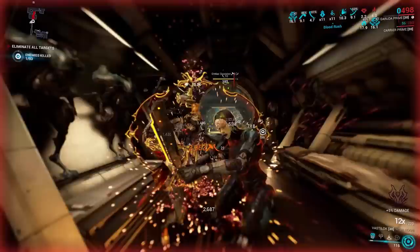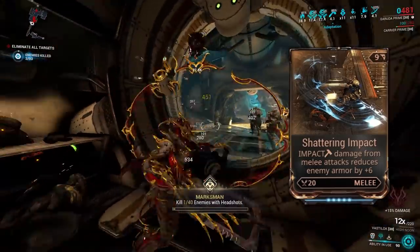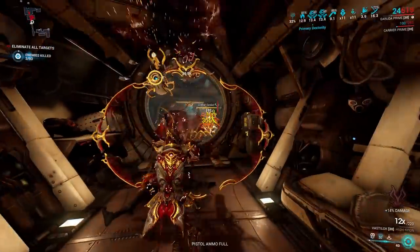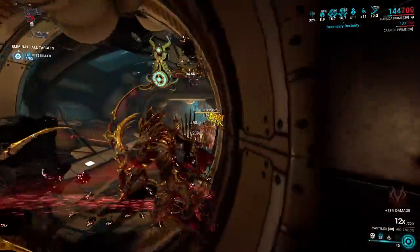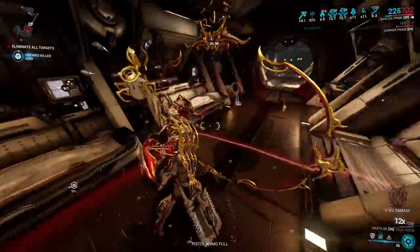Now it's time to move away from talking about Eidolons and arcanes, and look at a more simple question asked by Uncreative Name: how does Shattering Impact work? Shattering Impact states that Impact damage reduces enemy armour by 6. For the impact damage, it means quite literally any amount of impact damage - if the hit includes impact, the mod is triggered. Not impact procs, just impact damage.